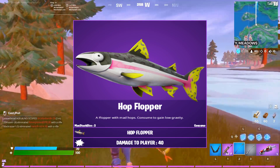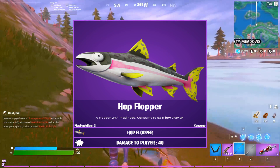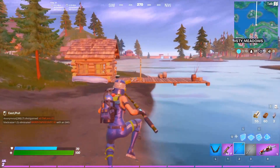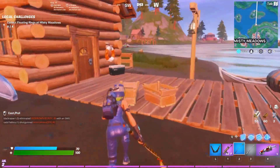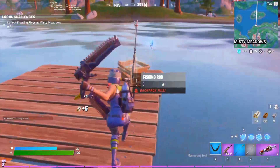Moving on we have the hop flopper. Basically you eat the flopper and it gives you low gravity, so that's really cool. It's like the hop rocks from season 4. I personally really like that. We already saw the jellyfish earlier.